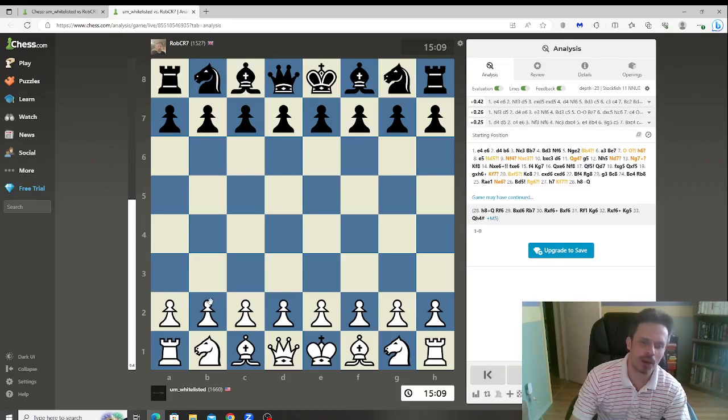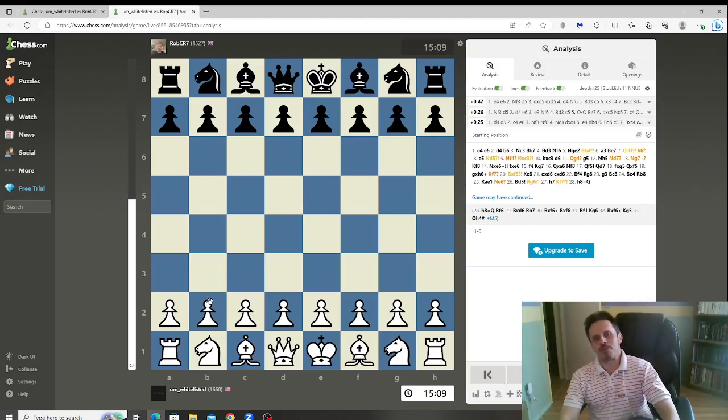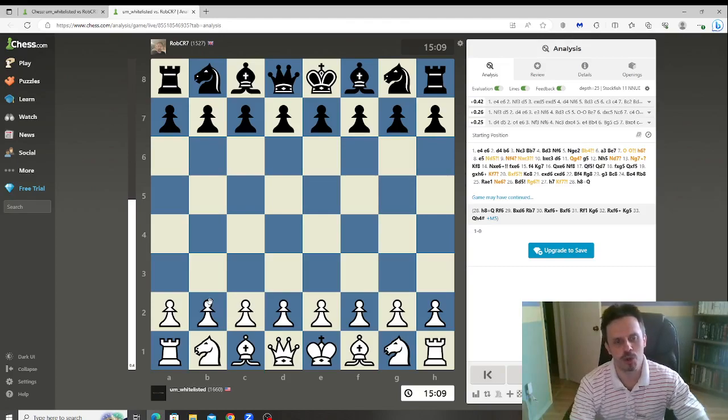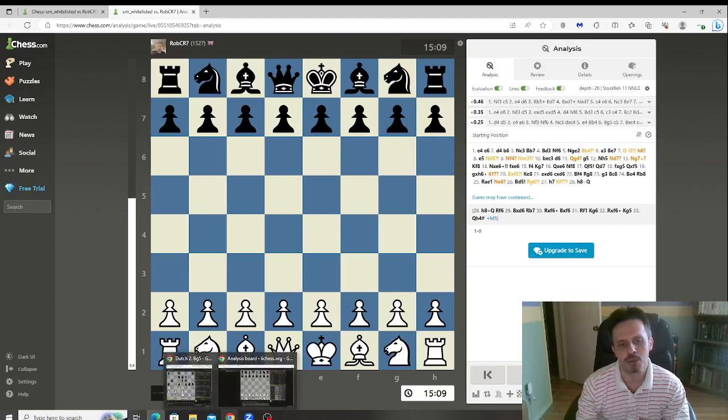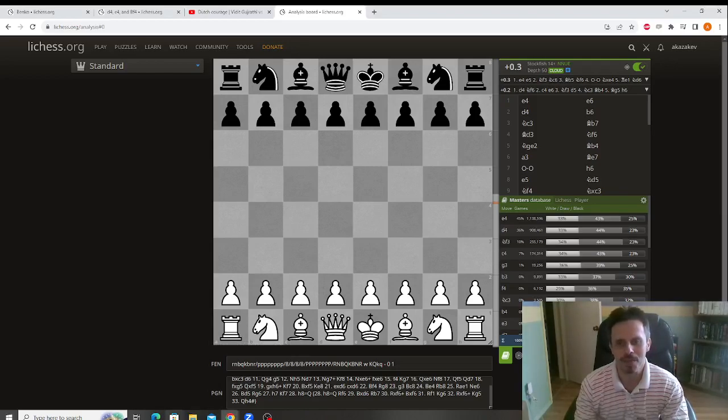You already know everything about Ethan. He is getting better and better every day. He crossed 1400 USCF recently and he is moving up and up, and this is a very nice game that he and I played together. The time control was 15 minutes with a 10 second increment, so we expect pretty high-level stuff. I moved this game to Lichess because I like Stockfish more. So this is the game.